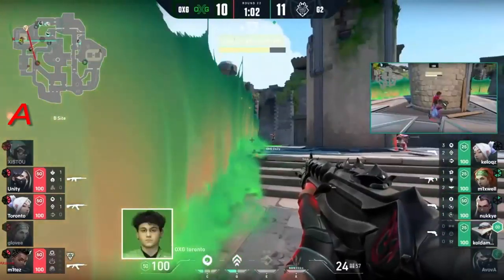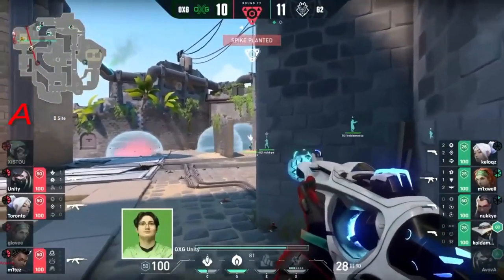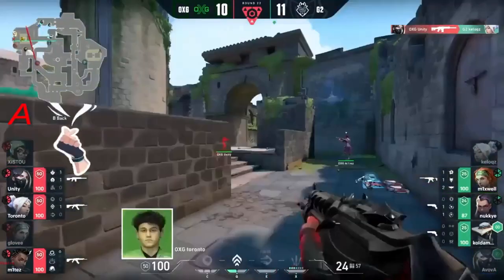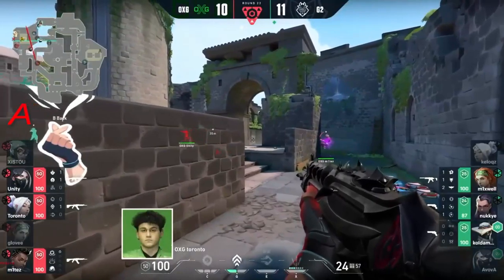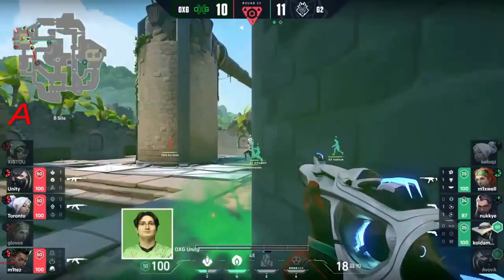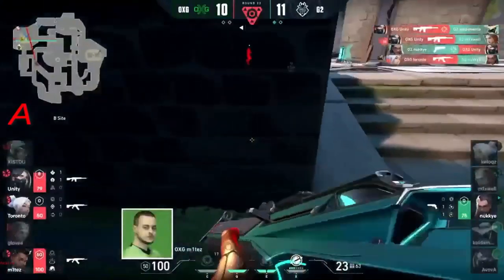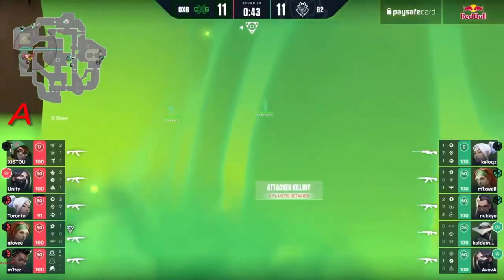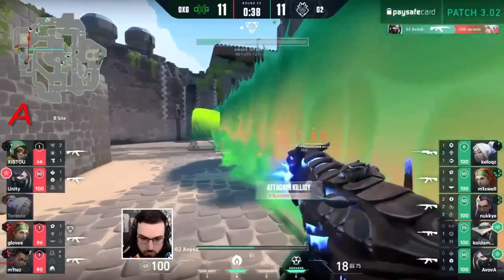They're able to get a retake this time around and they have the numbers advantage — only one Spectre still in tow. They've got to move through. Unity evens the score lines. Kellogg's is going to go down. The range is at their advantage but those Phantoms and Vandals will be able to win those duels. Moving through, trying to get those flashes — Unity holding on the side of the wall. They check the corner but it's not good enough. Unity triples up on the round but doesn't have enough bullets left. Nuki takes it down but there's a team ready and waiting.